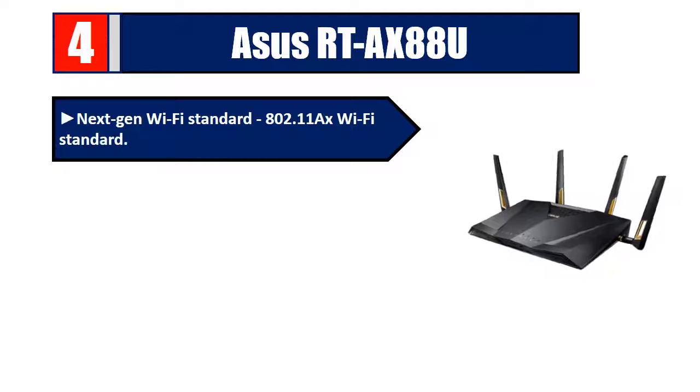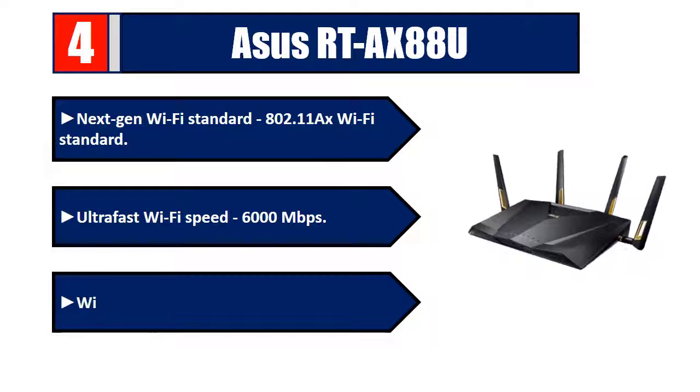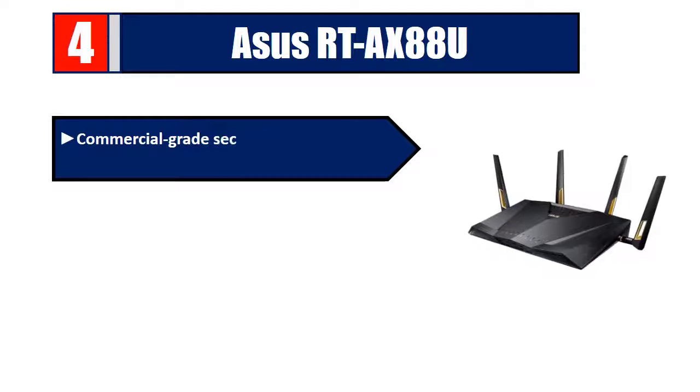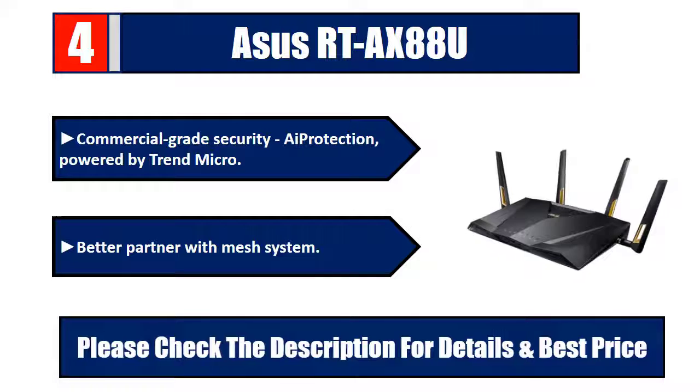Number four: ASUS RT-AX88U. Next-gen Wi-Fi standard 802.11ax delivers ultrafast Wi-Fi speeds of 6000 Mbps with wider usage and more convenience. Commercial-grade security AI protection is powered by Trend Micro, and it works better as a partner with a mesh system. Please check the description for details and best price.